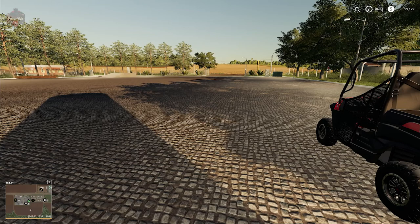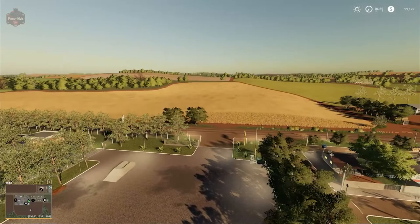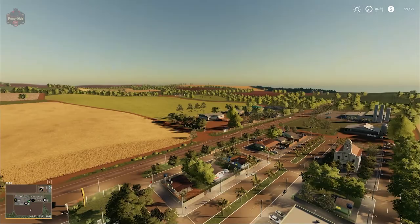Now I'm going to get set up for the fly-around. We'll fly around the map, then come back and drive around to the various sell points, then drive up to the main farm for the farm tour. Getting a little bit of altitude, we can take a quick look around.